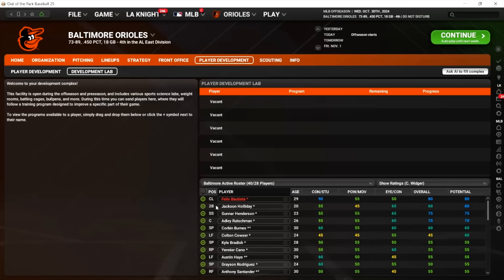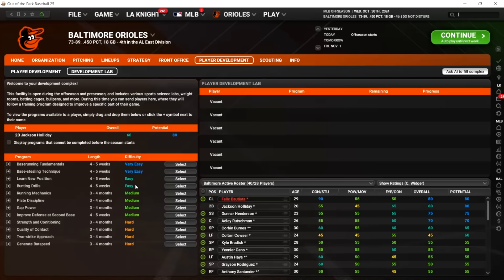The lab is impacted by things like player personality, age, coaches, etc., in terms of how successful a player might be. The programs range from very easy to very hard. Like if we drag Jackson Holiday over here, you can see a couple of very easy, some easy, and then some mediums. The length of time it takes varies too — a couple of these are three to four months medium, but also three to four months hard. You have the offseason to do this, so he'll take up a spot for a good chunk of the offseason.